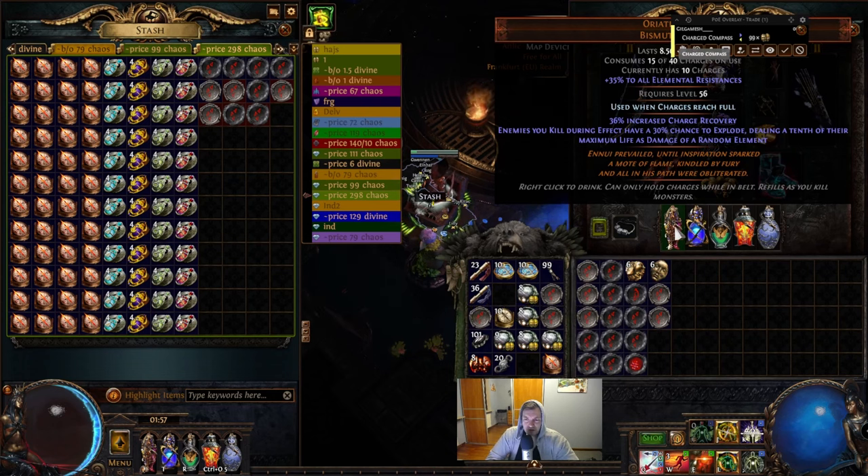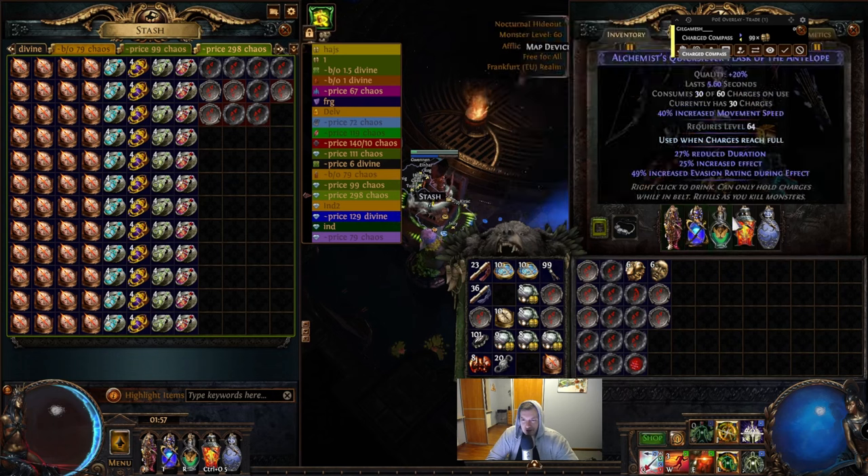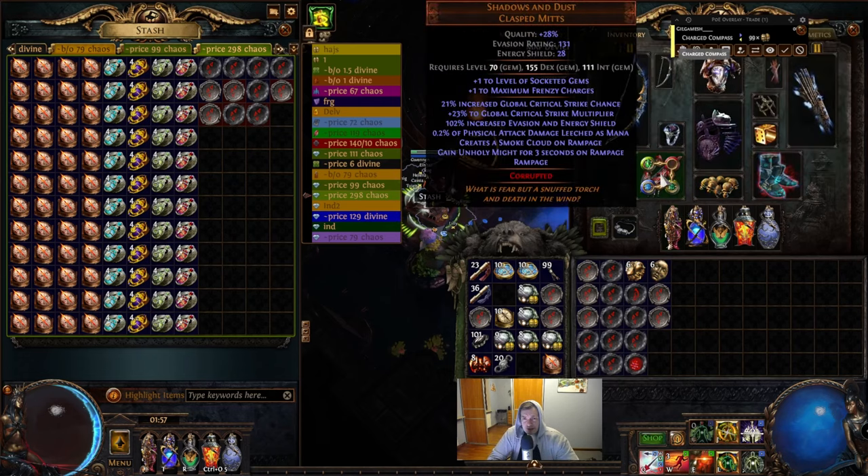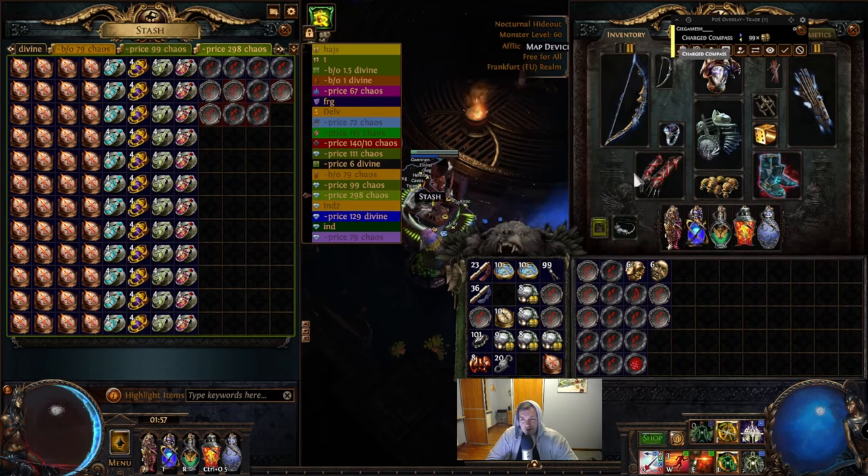You cannot use Oriath's End in Path of Building to count it correctly, at least I think you cannot — but the difference is really big and it's noticeable. We are also using the Shadows and Dust gloves for the Rampage, which counts up to 1000 mobs. So those are three things which are necessary for me.